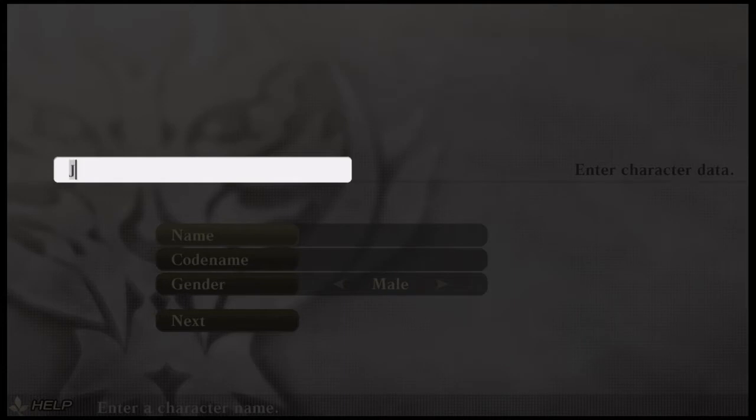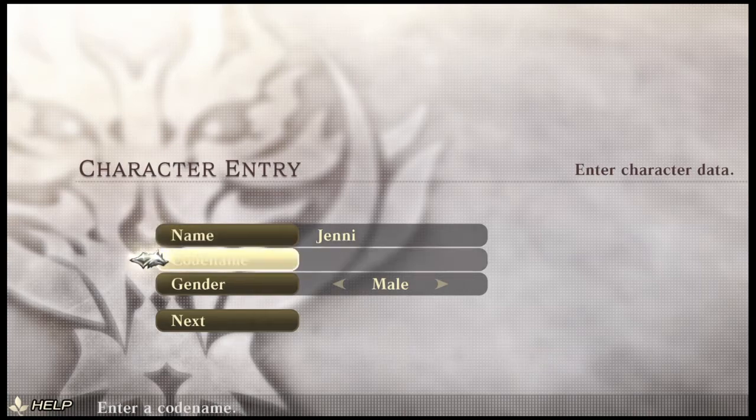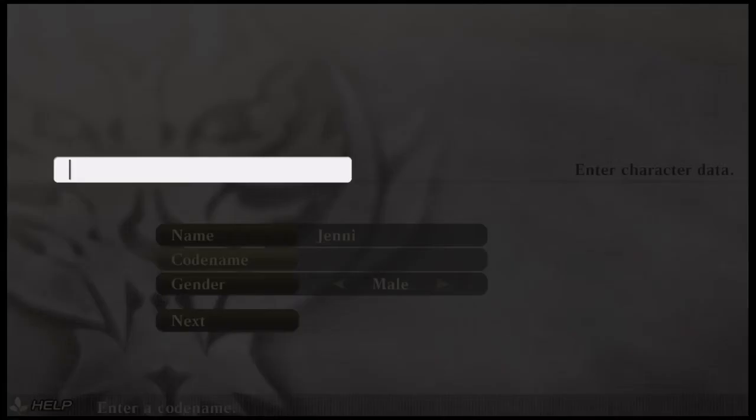First thing we have to do is give our character a name. I'm going to use my standard conventions — I'm playing with a female character so we're going with Jenny with an 'I'. That's my wife; it's just what I use. If it's a male character it's always Jeff. For a code name you want something that strikes fear into the hearts of your enemies — something like Panther or Dragon.